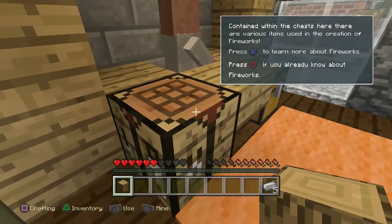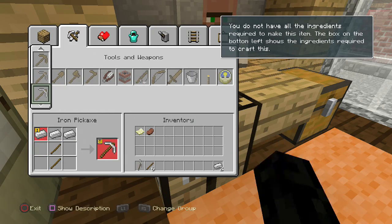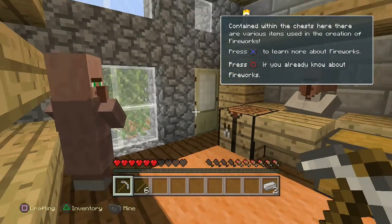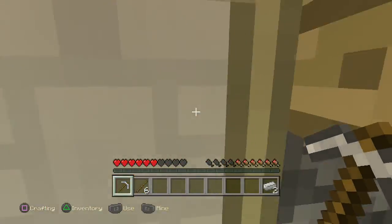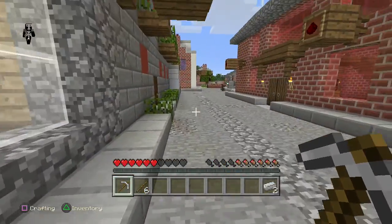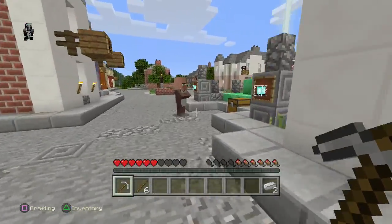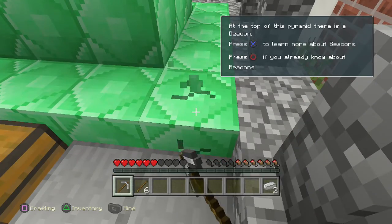He's come in here which kind of works out for us, assuming he doesn't run out the other side of the building — no he hasn't, good. If you completely lose track of him and can't find him you can always restart again, it won't take that long.